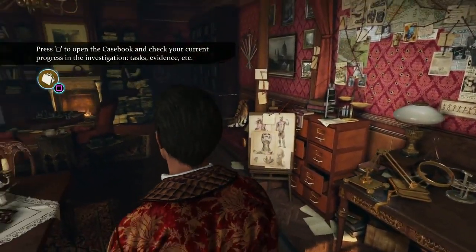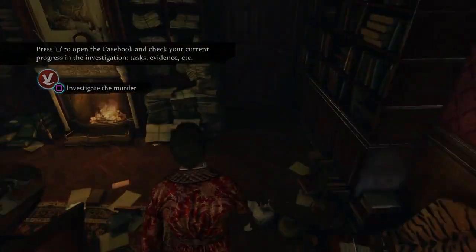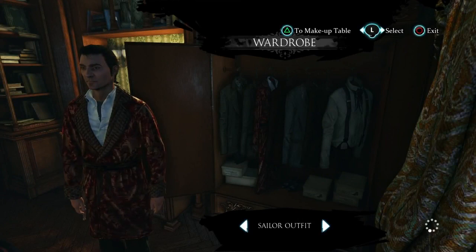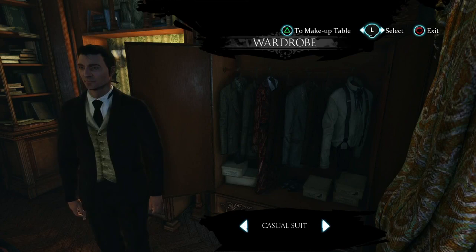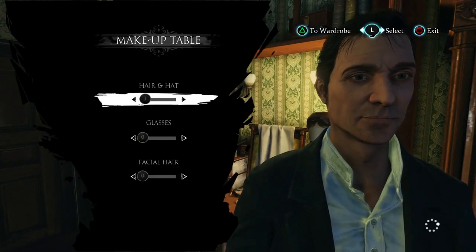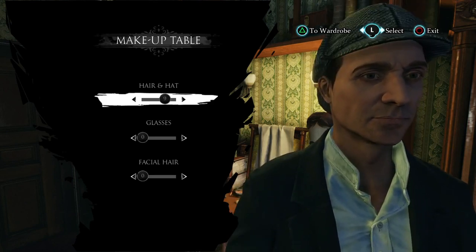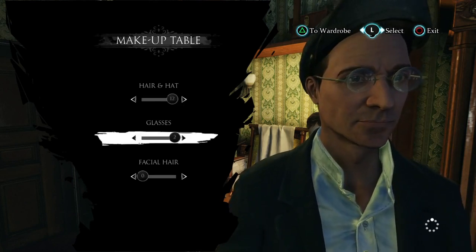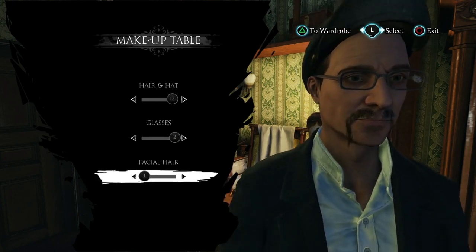No costumes for the moment, at least not yet. Holmes' wardrobe holds all the secrets to his disguises, but we're looking for a casual suit in this case. Once we've picked the suit, it's off to the crime scene. Dressing up plays an integral role in Holmes' success, enabling you to interact with characters who will respond to your attire, either by prompting them or having them approach you.